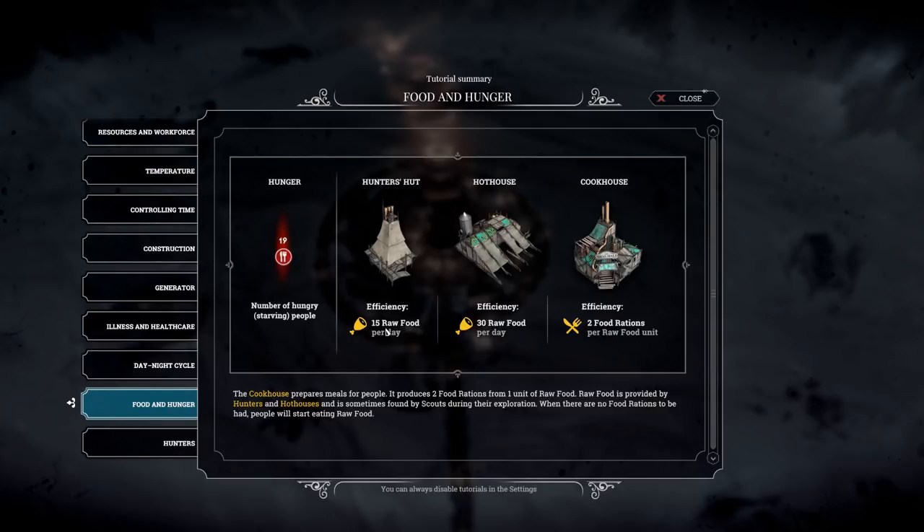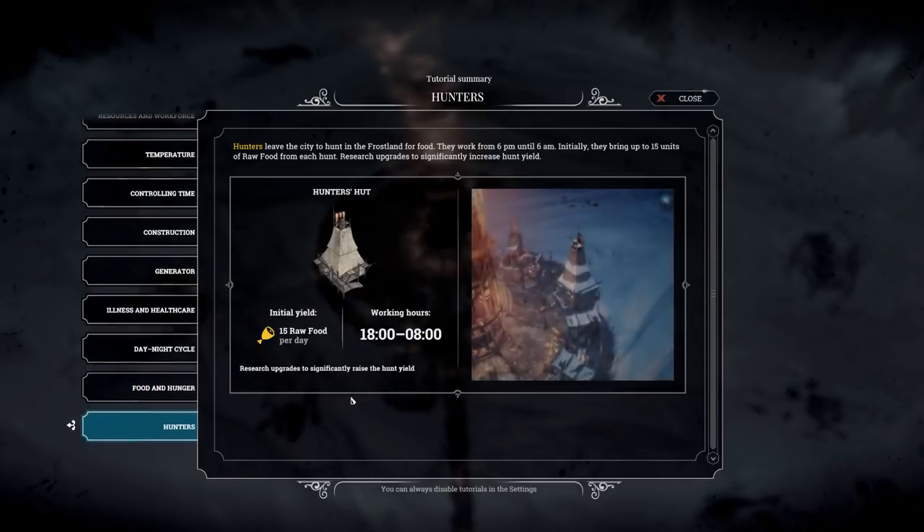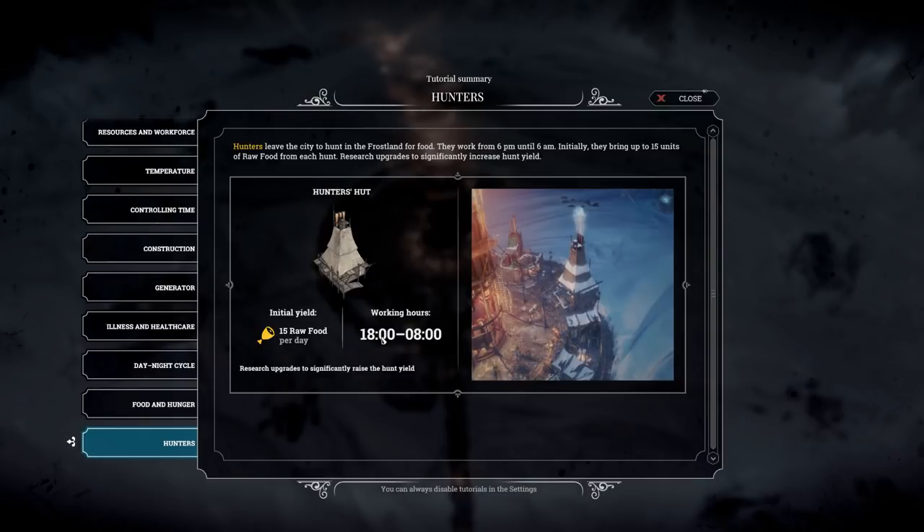For food and hunger: the hunter's hut, hothouses, and cookhouses — cookhouses turn raw food into meals. Hothouses are basically like greenhouses. The hunter's hut sends people out into the wild to hunt — I'm guessing polar bears, elk, snow hares — I'm not sure what animals would live in this environment. I don't think you actually see them. The hunters work during the night, 6pm to 6am.